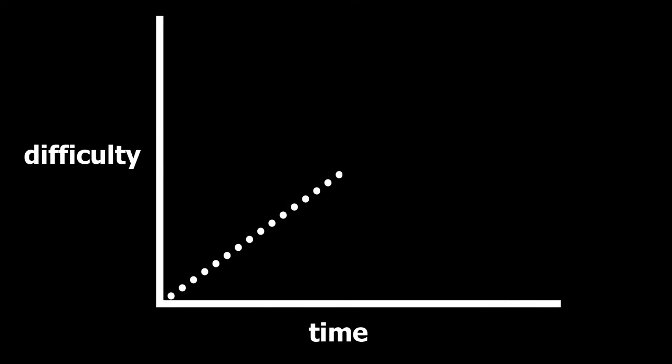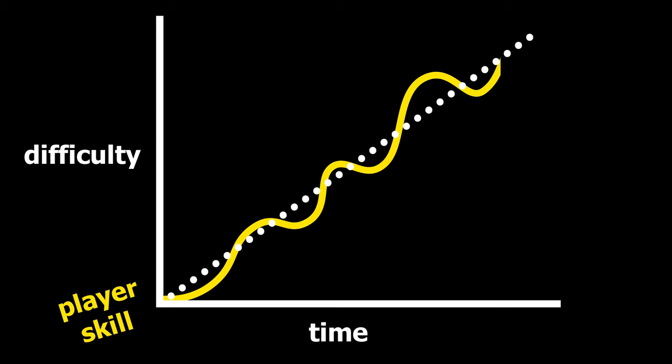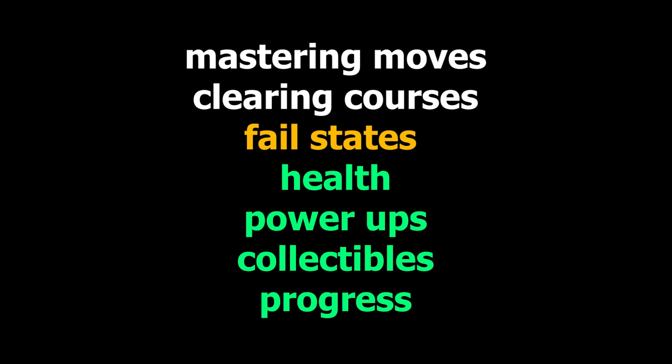Ideally, levels follow a difficulty curve, so players see a growing list of completed levels to match their increasing skill. If late stages are off the curve, the player might quit out of boredom or frustration. This requires playtesting to measure the skill required of players and, if needed, adjustments so the curve remains smooth. And that's basically the formula, so keep it in mind as we continue through the rest of the series.